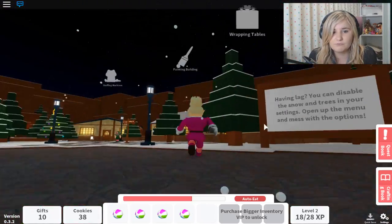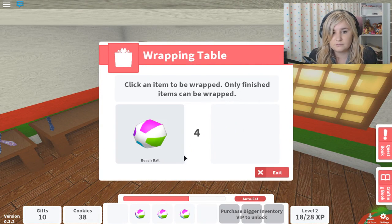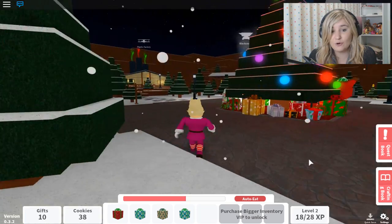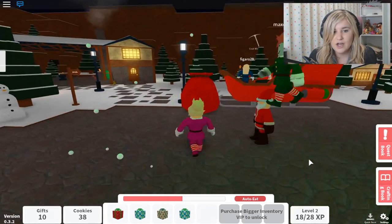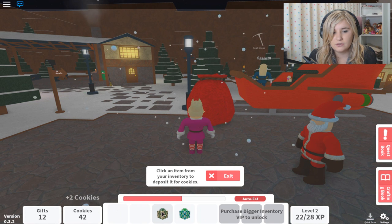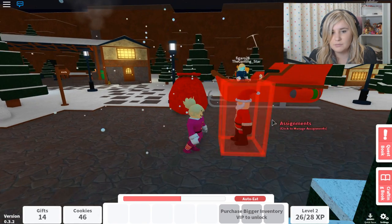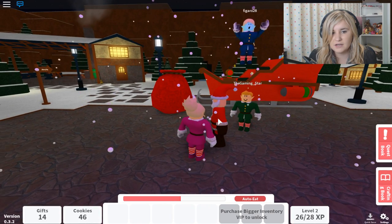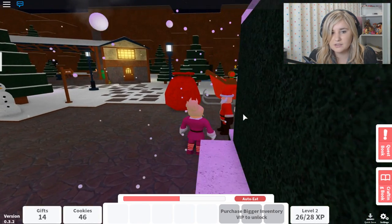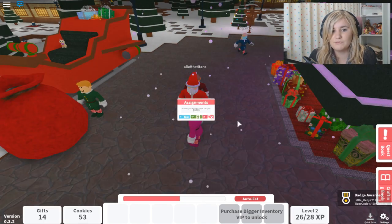Wrapping, wrapping, wrapping — when you go to the wrapping tables, wrap these up right away. We've got them four all wrapped up and ready for Santa. Let's go over and pop them into his bag. One, two, three and four — and that should be our assignment complete. Come on Santa, let's talk. There we go — yay! Finished! Amazing! We finished that assignment.